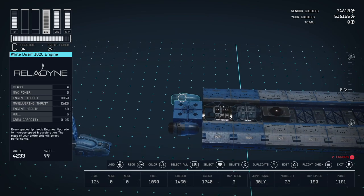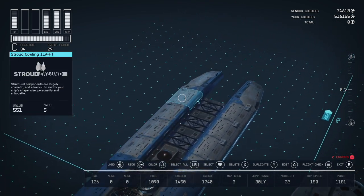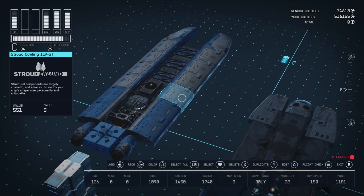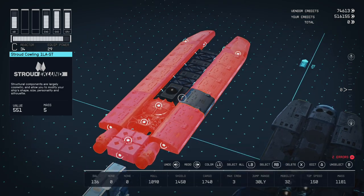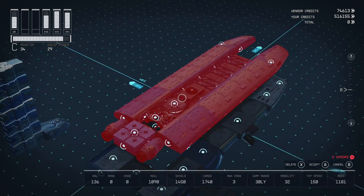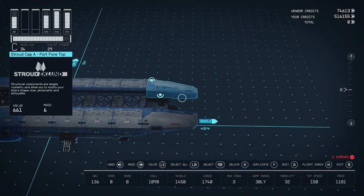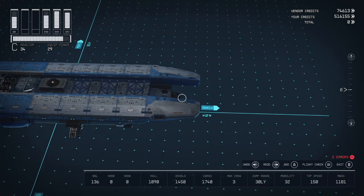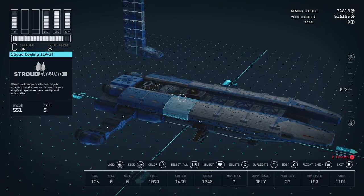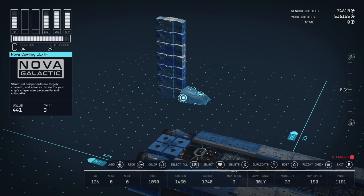We have two more White Dwarf engines on the back — these are A-class engines — and then we finish along the other side with those Stroud-Eklund cowling side slope pieces. We grab our middle layer here and move it on top. You want the front Stroud-Eklund rounded slopes slightly overhanging from the cockpit, like so.